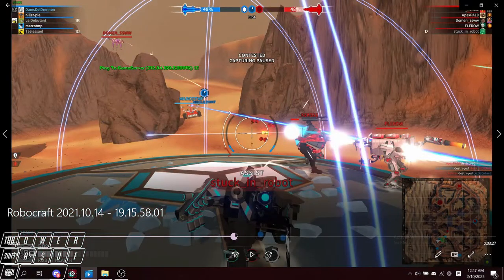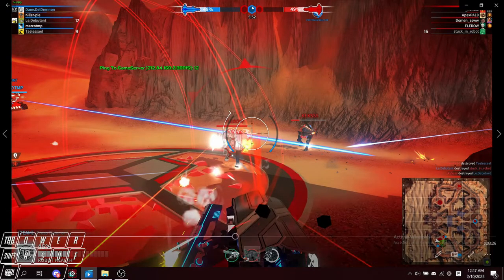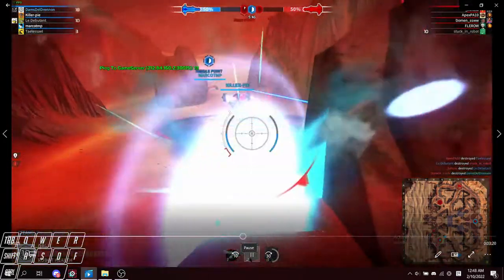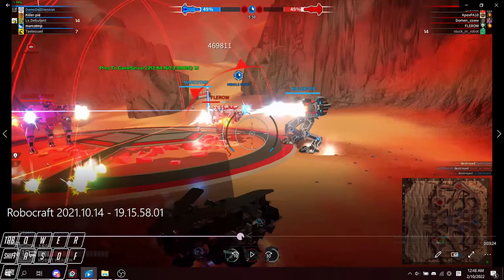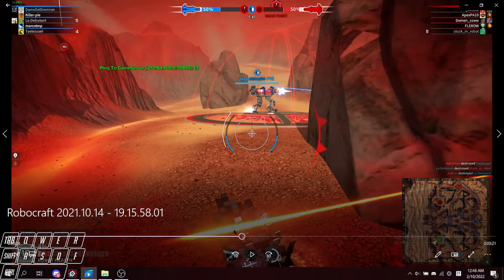He tries to circle around this rock and waste time, which is good so that your teammates have some time to cap before it gets contested — that's pretty good. One thing to note: to waste people's time more, you can go back and forth. I would go slightly out of sight, then turn immediately backwards, then go underneath the enemy — this actually tricks a lot of people, which is really useful for circling around the rock and wasting people's time. He unfortunately died here, but keep that in mind next time.